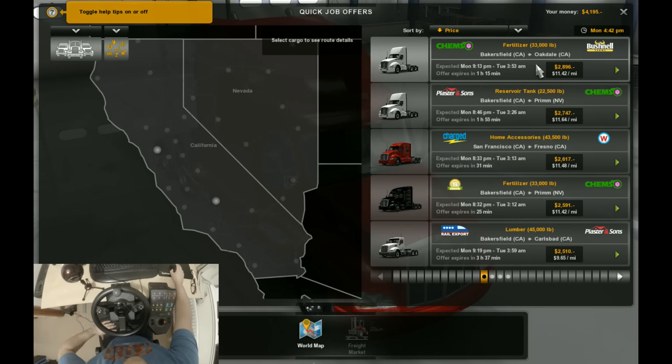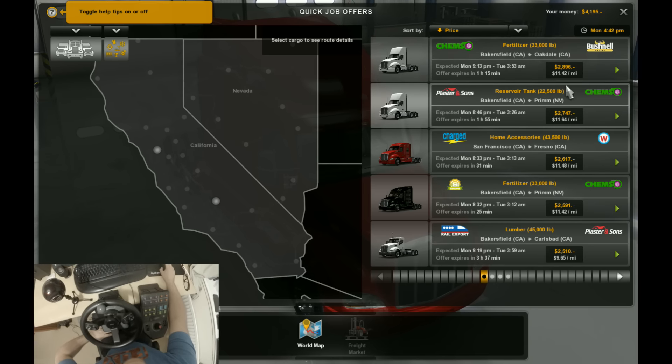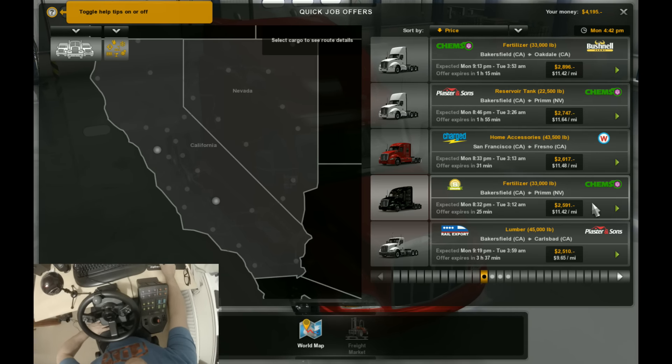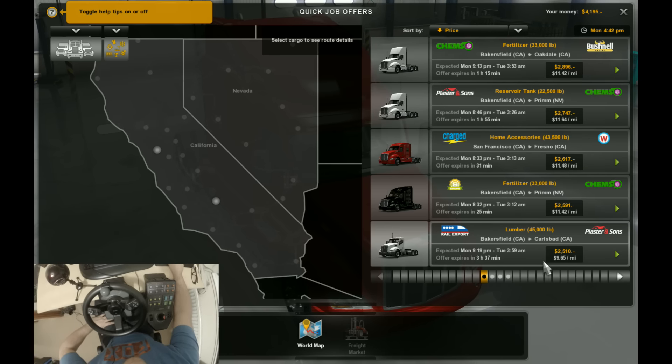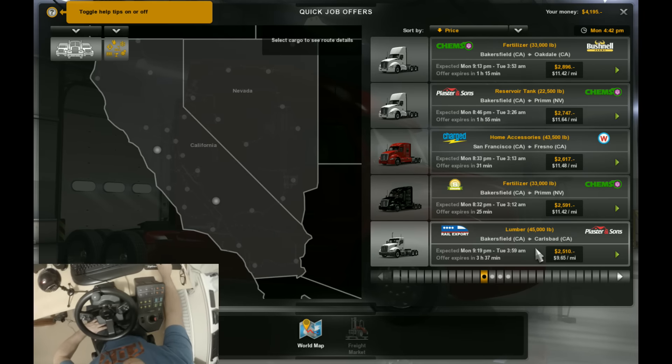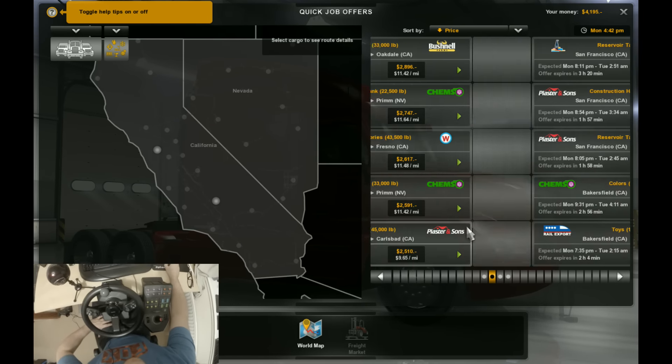After the first episode I kind of got the hang of it. We haven't got many jobs worth doing, if I'm honest. So we've got fertilizer, home accessories, reservoir tank, fertilizer, lumber. Could do lumber — Bakersfield to Carlsbad. But it is only $9 a mile and that's not very much.